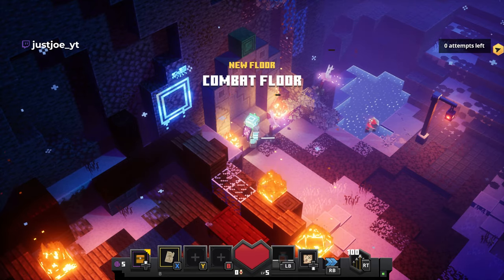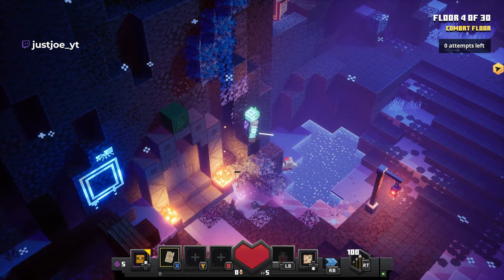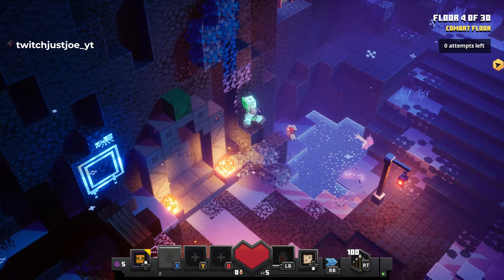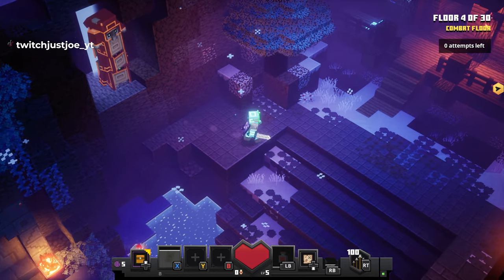So we are just ready to go to floor 4 and this is what you need to do - you need to stand on this block here. It might take a few attempts, as you can see I struggled a little bit, but just be patient, it will work and there you go.